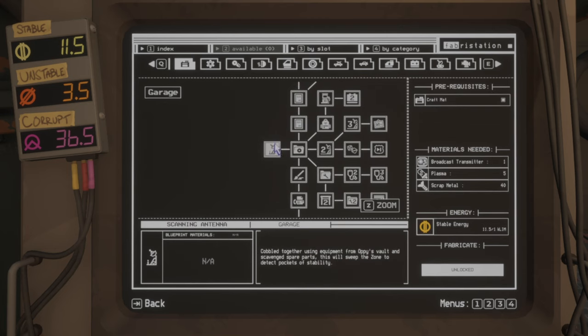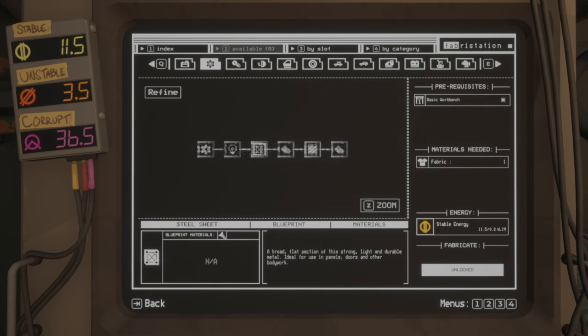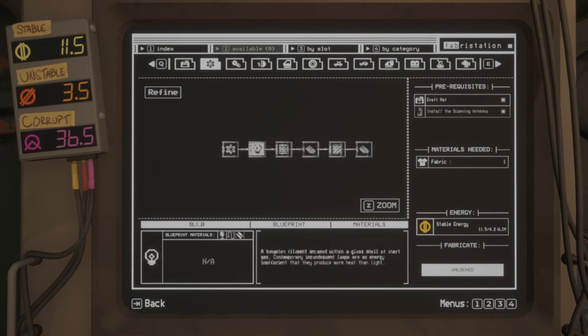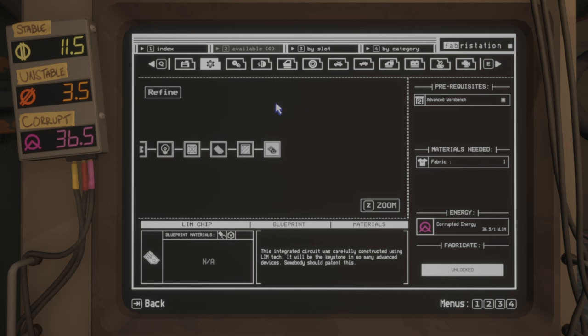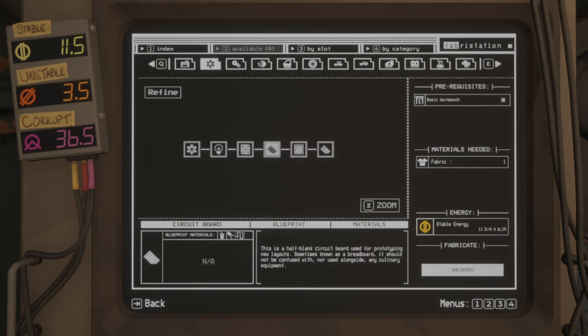Now the second section: refined materials. There are only six, and you want to unlock them all as quickly as possible. The first four you can find all the resources for in zone one. For carbon fiberglass you need to visit zone two, and for the slim chip you need to visit zone three.